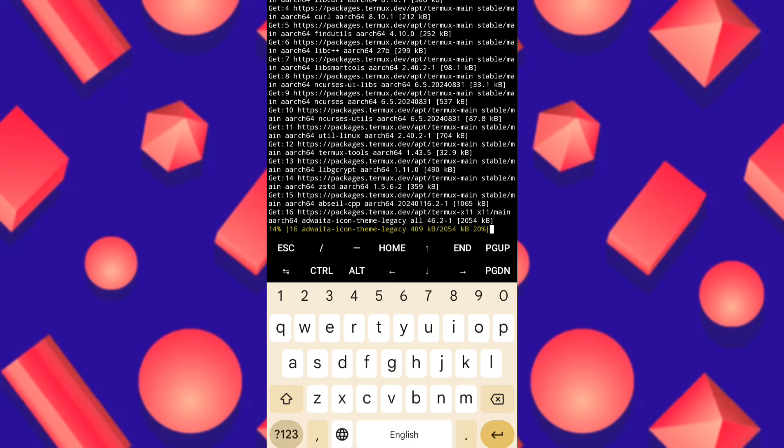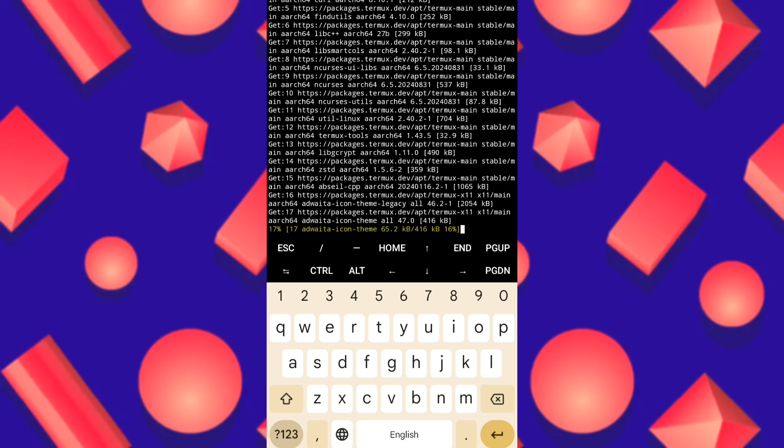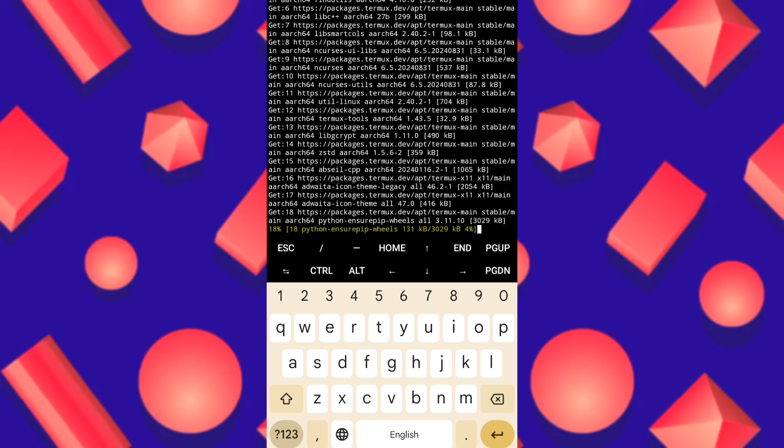If the script stops anywhere, you just change your carry ID — that's all. You re-put your carry ID using the nano command on data.txt. Every script has a file like shown in the other videos; you just put a new carry ID and reopen the script. Sometimes the script shuts down for a while — that's normal, just reopen it.